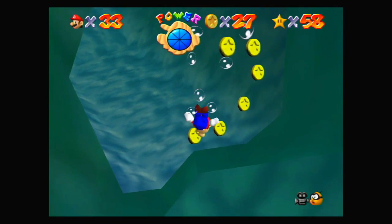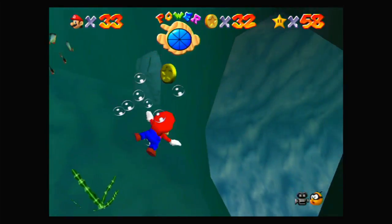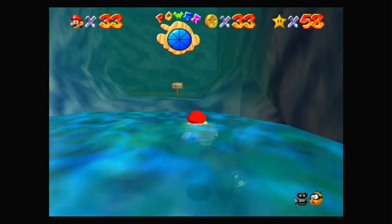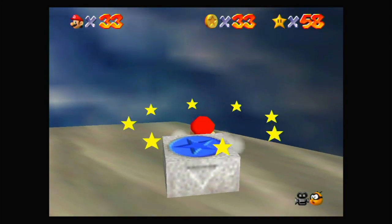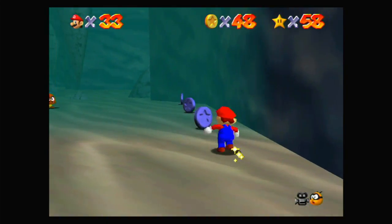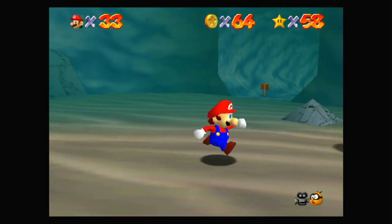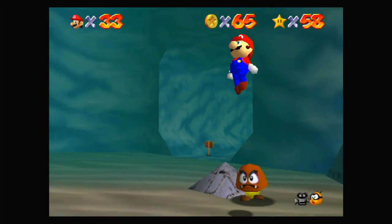I'm gonna get rid of some of these as well while I'm here. There's another red coin in the clam over there. Now I believe down here somewhere are some blue coins that we need to get, so let's hit this switch and go along this wall over here. I believe if you don't get all of these blue coins you will have to restart, so grab those quickly. Let's also get these Goomba coins which will disappear if we don't collect them quickly — you have to be careful once you kill them if they don't respawn.